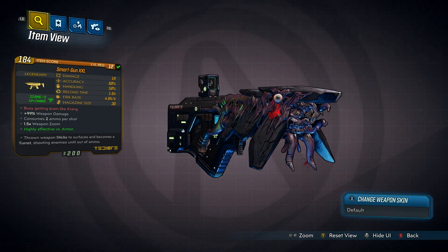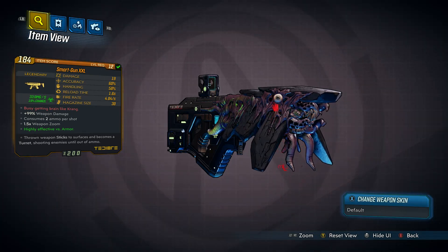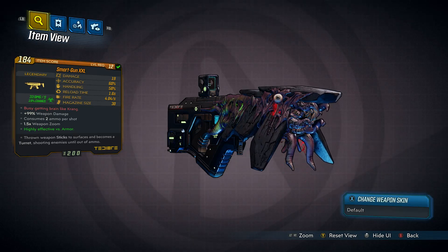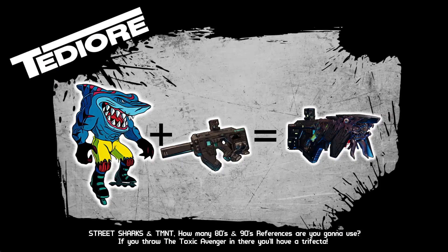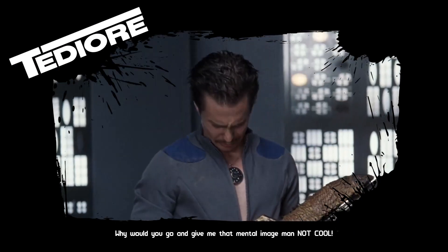Now if you truly look at the weapon's aesthetic, it's quite weird — it's kind of nasty looking. It has those bleeding eyes, and it kind of looks like half alien shark, half SMG. It almost looks like one of the Street Sharks used a Tediore SMG like a fleshlight, and this was the unholy offspring from that union. Oh, that's not right. No.